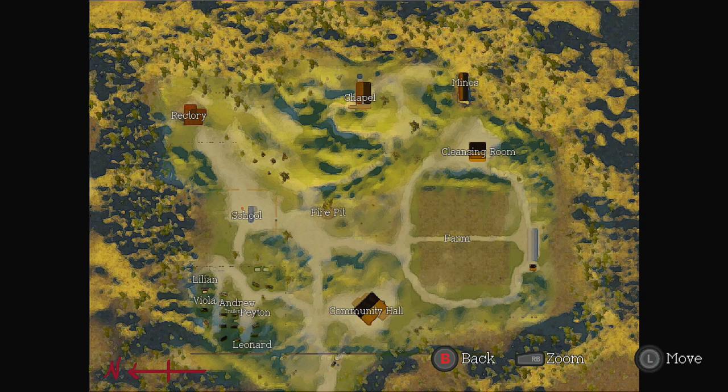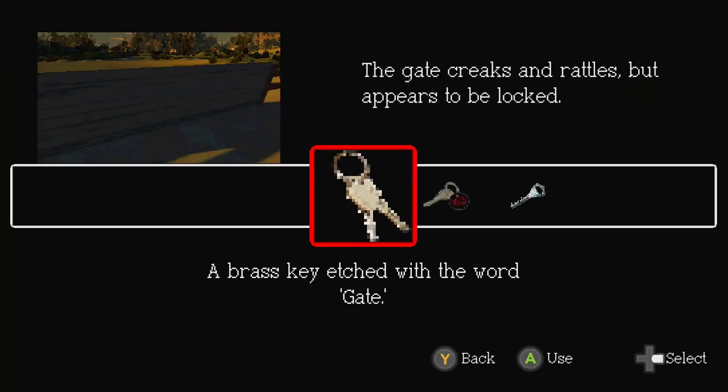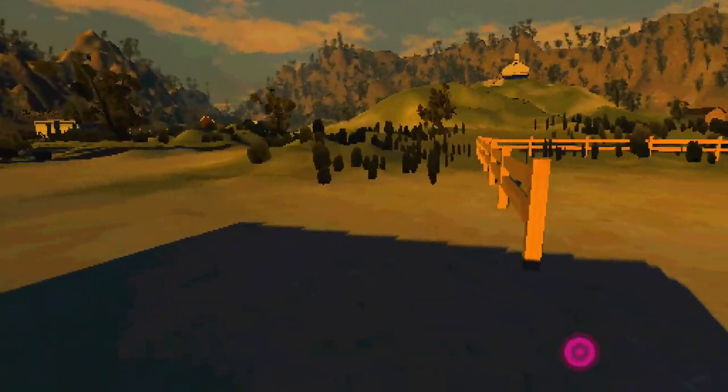I'm going to open up the map to give you an idea of where we're going. I'm currently in the community hall, and in the direction of the farm there's a long house with a little generator room near the bottom right-hand corner — that's where we're going to head. Exit this community hall from the direction we came. As we open up the door, to our right you'll notice a gate. Go up to the gate — you will need to pick the right key. The key with the word 'gate' on it opens up the gate, and then you can interact with it and open it up, unlocking our first achievement or trophy.